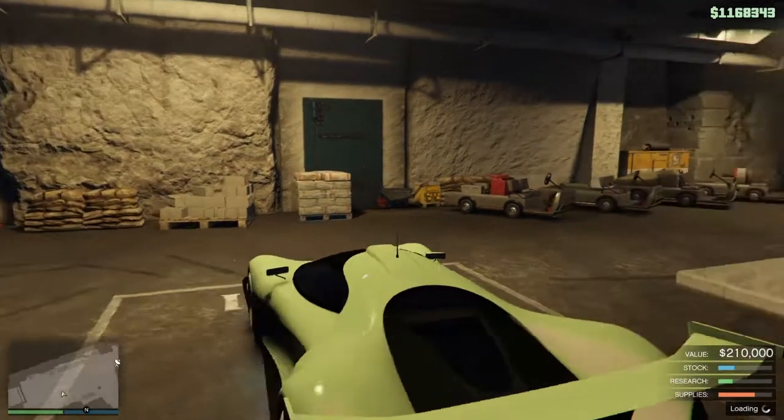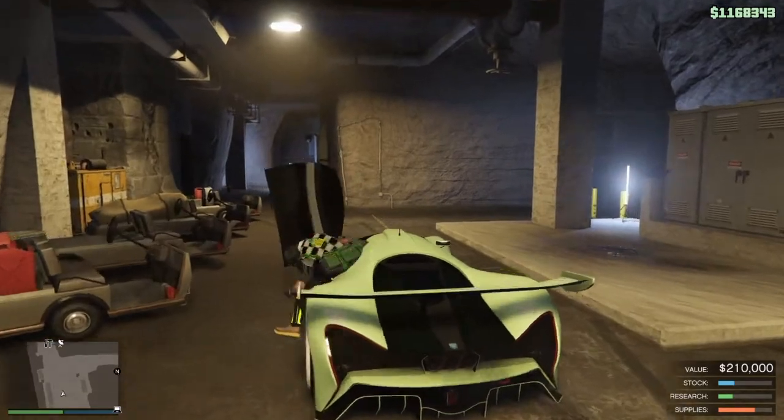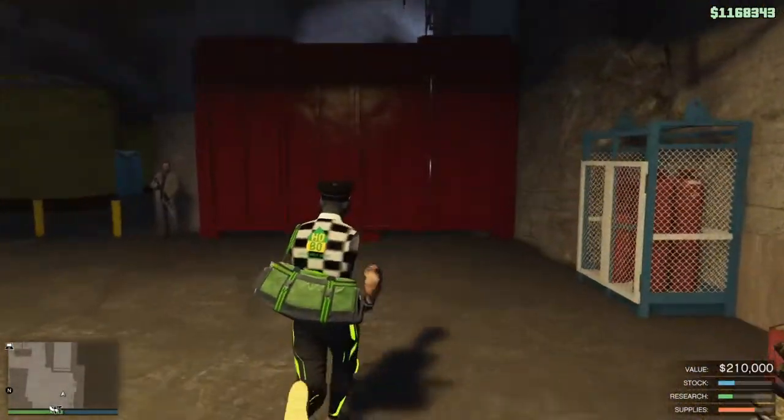Get into the car you want to duplicate and drive it out. Just drive it off the little box, leave it there, and then exit your bunker.